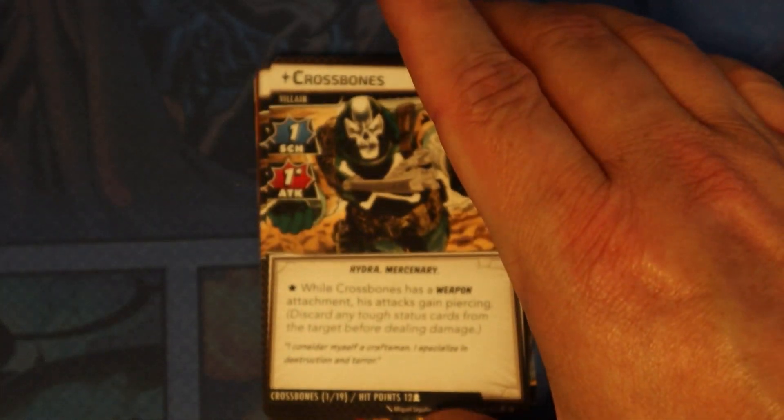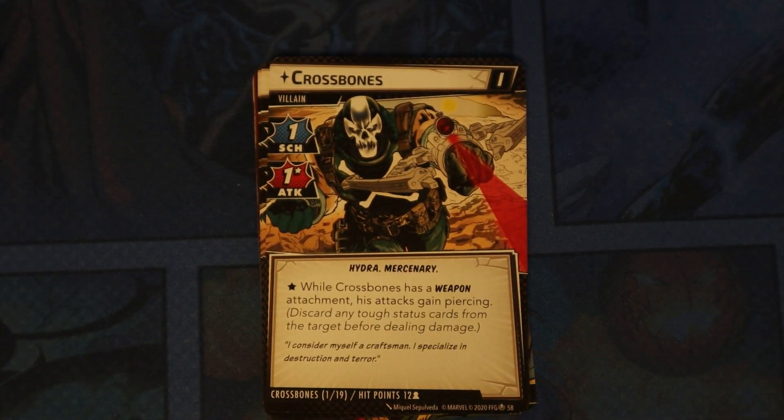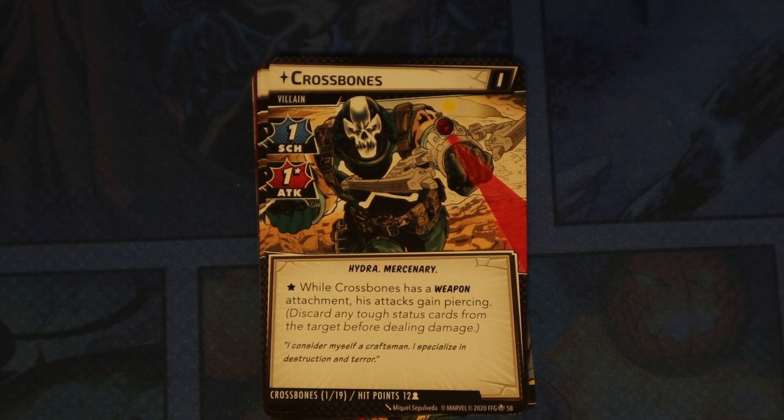As I said, I'm going to be going through some of the encounter sets and actually some of the campaign cards. So just want to let you know that I will be showing those cards in this video. So if you don't want to be spoiled with anything, thank you for watching. But if you don't care, go ahead and keep watching — the first villain we're going to look at is Crossbones and the cards that come in his particular set. When he has a weapon attachment, his attacks gain Piercing.